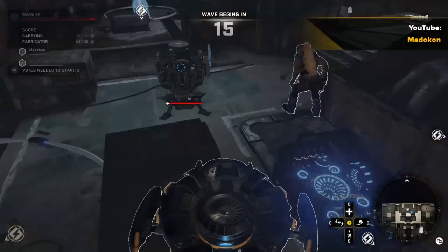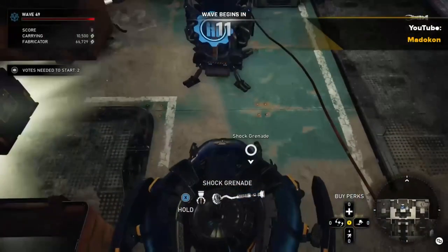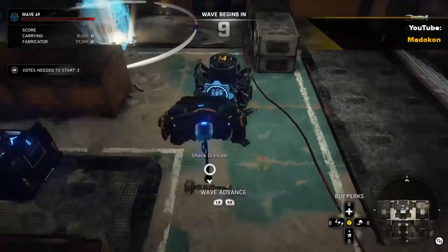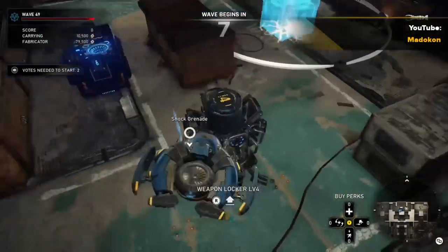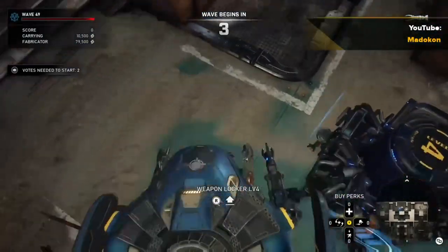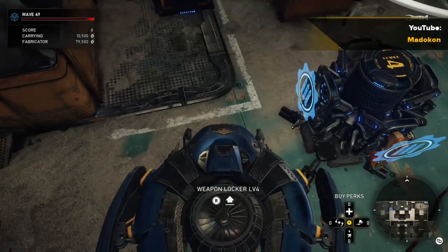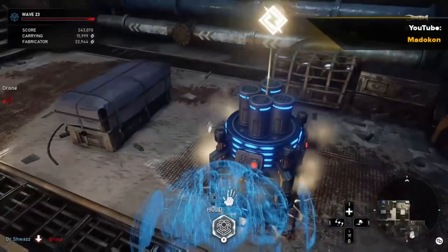Another cool feature that Jack can do is put grenades on weapon lockers by simply picking them up and putting them over a stored gun that's already on the locker — and boom, you're good. As of now, Jack is the only class that can put nades on lockers. For more details on using grenades with weapon lockers, we have a separate tutorial of that on this channel as well.